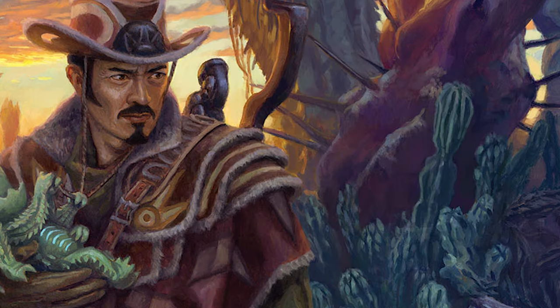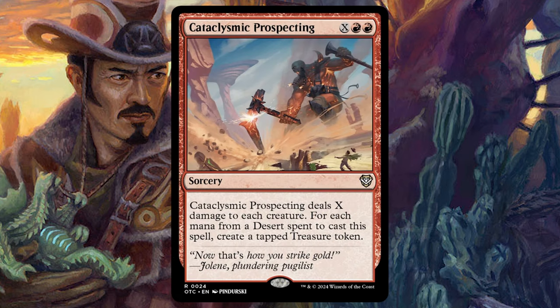Getting into other spells, there's Cataclysmic Prospecting for X red red. It's a sorcery that deals X damage to each creature — like an earthquake. For each mana from a desert spent to cast the spell, create a tapped treasure token. You're going to get quite a few treasures because a decent portion of the land base are deserts. And if you have Dune Chancer on the board, it turns all your mana into deserts and you get a bunch of treasures to cast other things later.